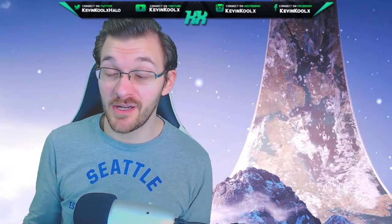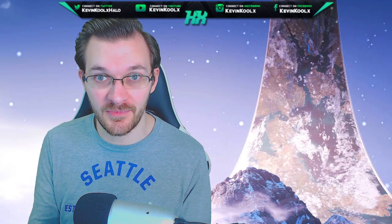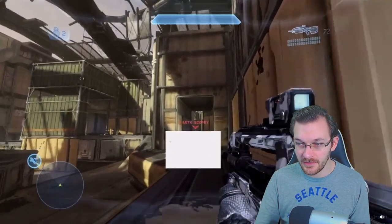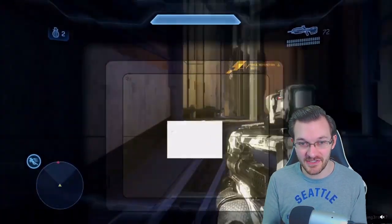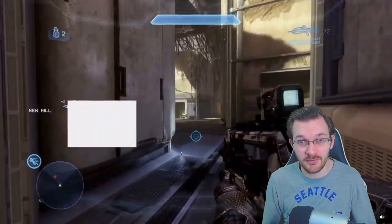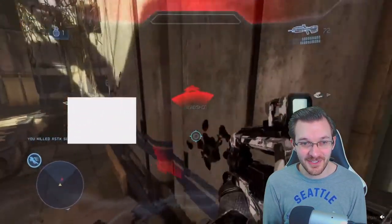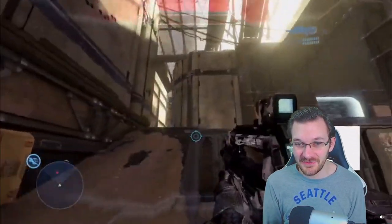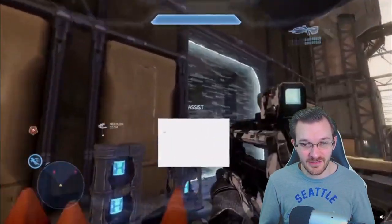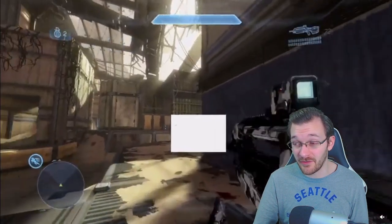Kevin from the future here — there are some more bugs that recently came out that I need to cover since it's all encompassing all the issues going on with the MCC flight right now. There's an issue with King of the Hill where you can see the hill through the map as just a white square. I've seen it on Twitter and Reddit multiple times. Wherever that center point of the hill is, it creates this big white square for whatever reason. Hopefully 343 can figure this out before it releases for everyone on PC.